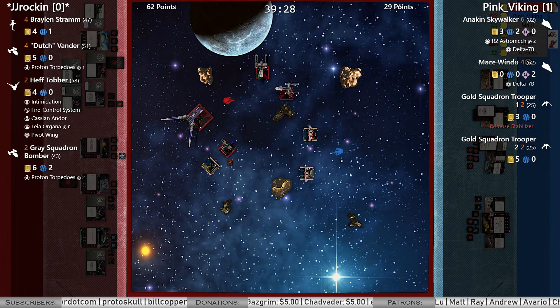Back to dials. Let's take a look at the points — 29 to 62, JJ currently in the lead with 39 minutes left. Anakin can certainly get some work done here, but now that Mace is gone, these Rebels are going to definitely turn their arcs around on Anakin. And Cassian is going to help them do it.